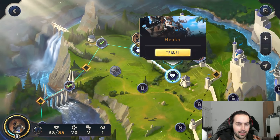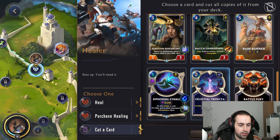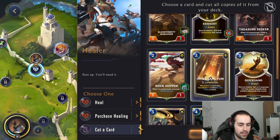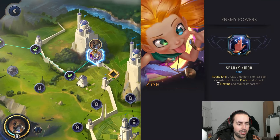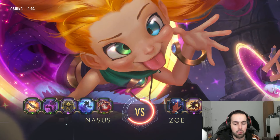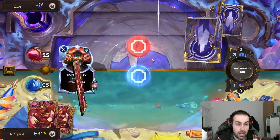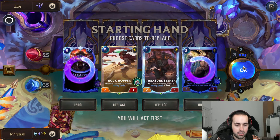I'll cut a card. The card we're cutting is In a Sanctum, because if we don't get Reputation it costs three mana and I don't want to pay three for that. If we can get the one-cost Siphoning Strike and just eliminate Zoe off the bat, that would be pretty good.